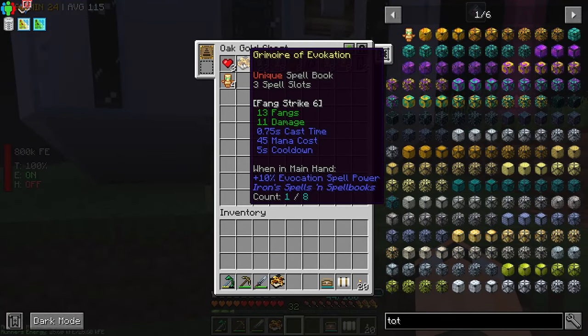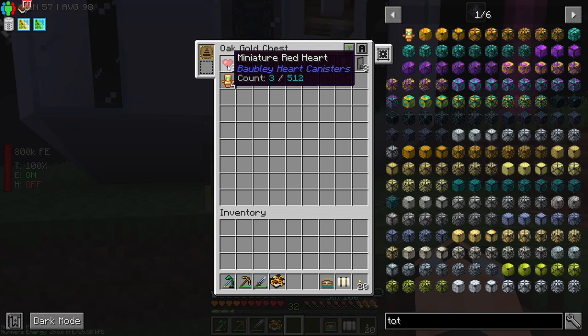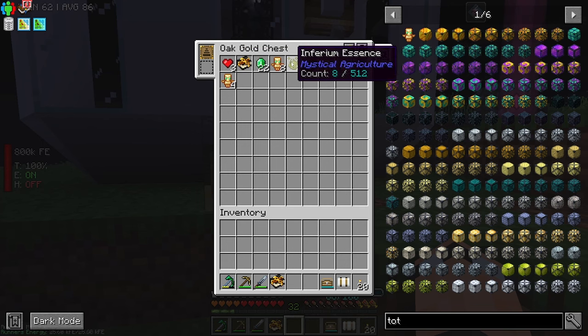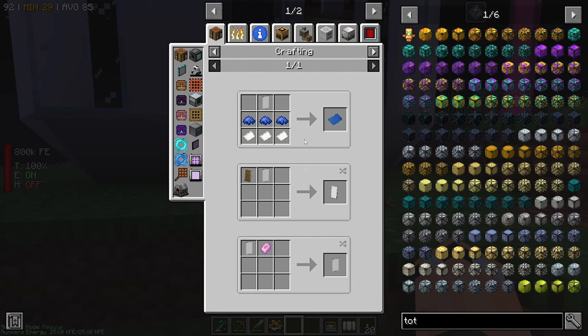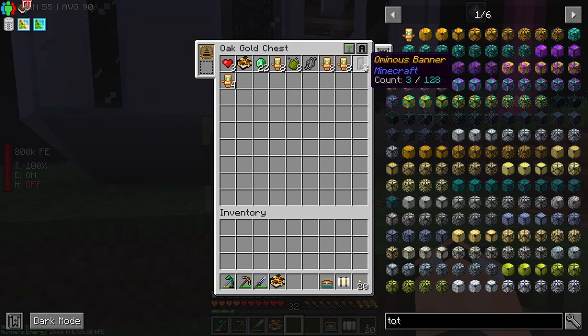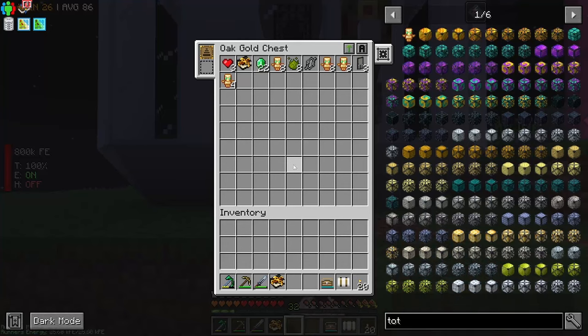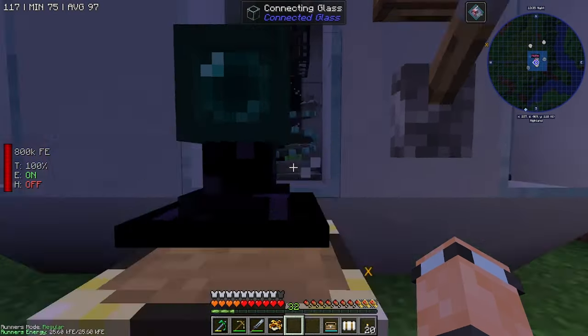We've got these Grimoires and we're going to get a ton of them, so we might actually have to bin those off eventually. We're going to get miniature Red Hearts — we're not going to bin those. Inferium Essence — we'll keep hold of that. We'll get some Charms as well, which is pretty good. The Banners I'm going to bin off. The main thing from this is we're going to get a ton of Emeralds eventually.